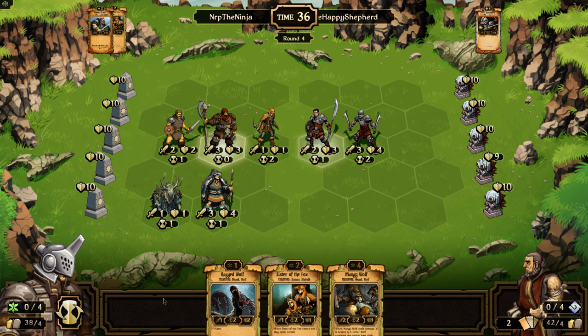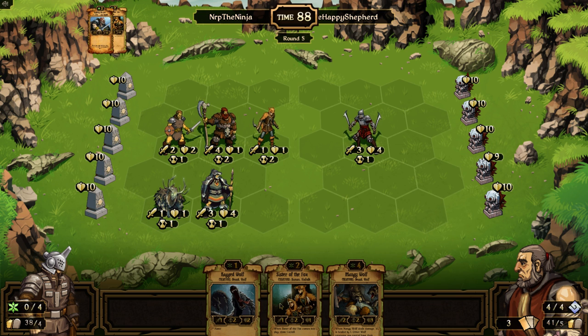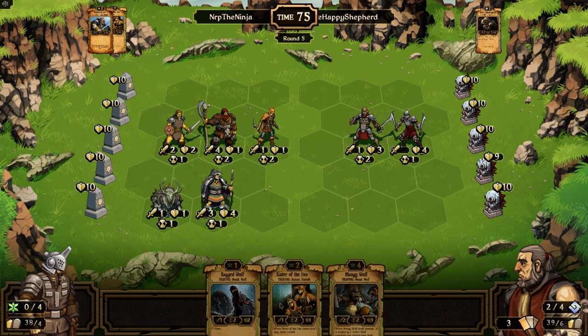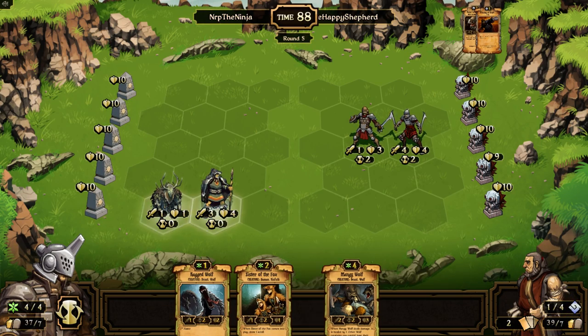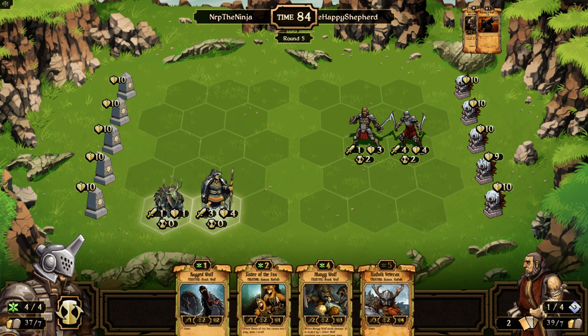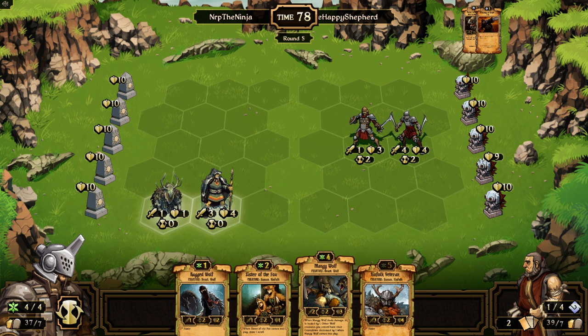Sorry if this is getting a little annoying to listen to since I have to pause and write down everything. So I've not drawn any crimson bowls, ancestral totems, fertile soils, rat kings, great wolves, veterans, rallying banners, sister of the owls, or god hands yet. Now I got a kinfolk veteran.